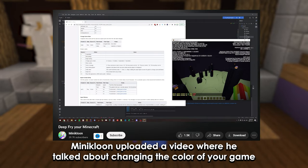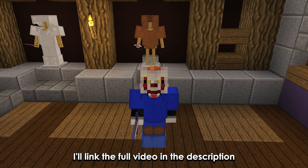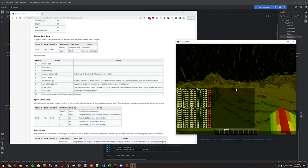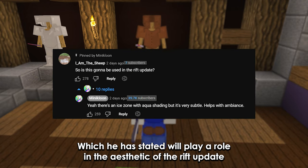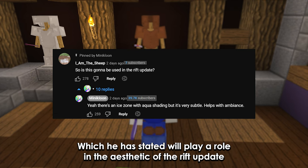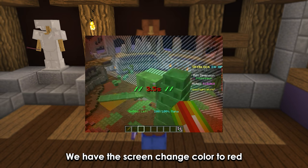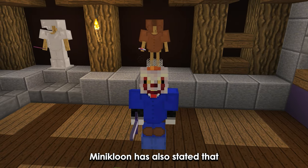Minikloon uploaded a video where he talked about changing the color of your game — I'll link the full video in the description. He messed around with different fog colors and brightness settings, which he has stated will play a role in the aesthetic of the rift update. Like in the Backday boss fight, we have the screen change color to red when you're outside the border.